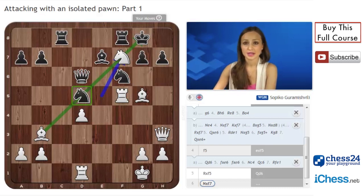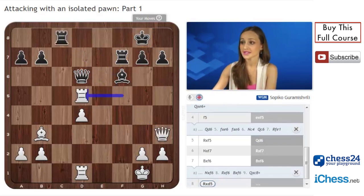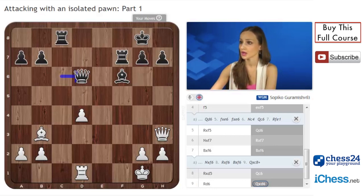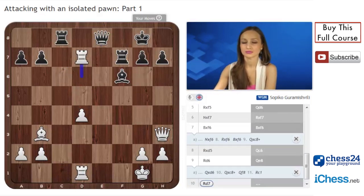After rook f7, bishop f6. Now we can see the perfect placement of the queen on h3 because it mysteriously attacks the c8 rook as well. After knight f6, there is rook f6, bishop f6 and queen c8. After bishop f6, rook d5 — double attack — queen c6, rook d6. Black cannot take on d6 because of queen c8, queen f8, and a simple rook c1 wins. So queen e8 and rook d7 — white won.